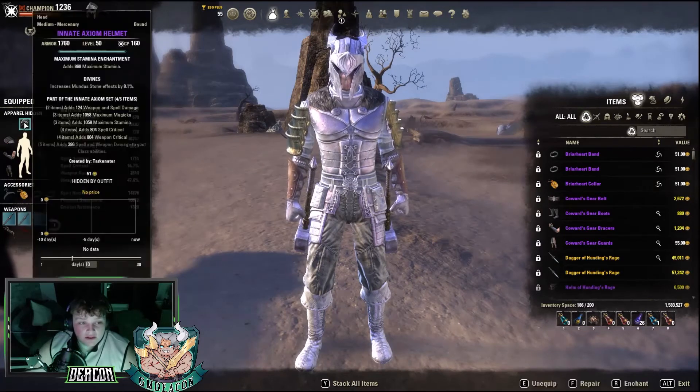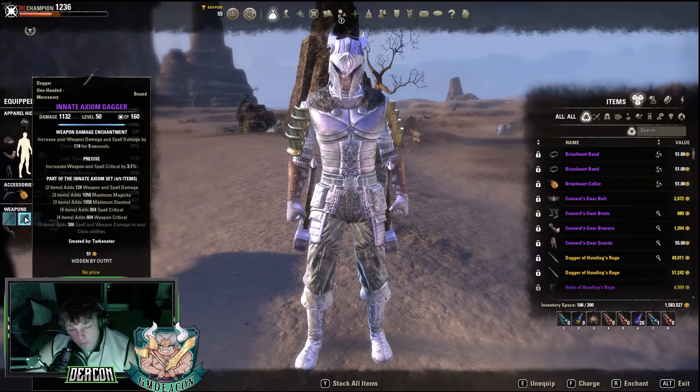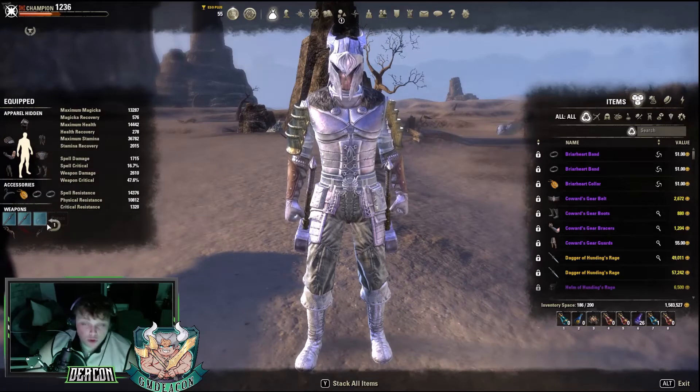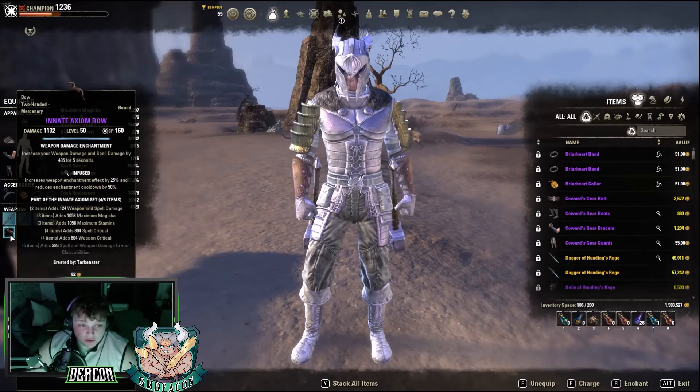The head and shoulder are where the monster set will go. What I've chosen to do for a little bit more damage is Precise with weapon damage enchant, and Infused with poison damage on both of the daggers. Those probably produce more critical - you can also do 2-handed, whichever you prefer, they're both relatively the same DPS. And obviously you want the back bar with Infused and a weapon damage enchant.